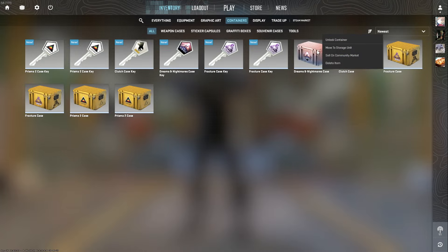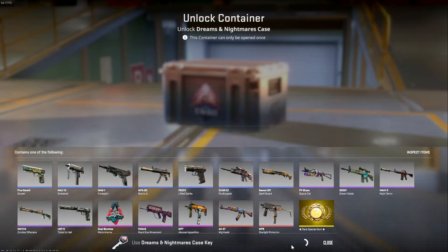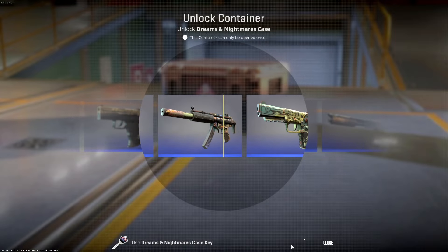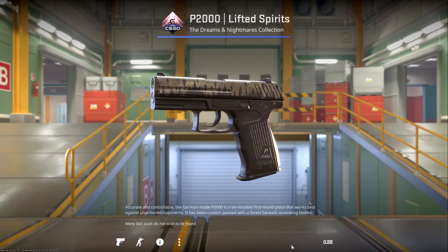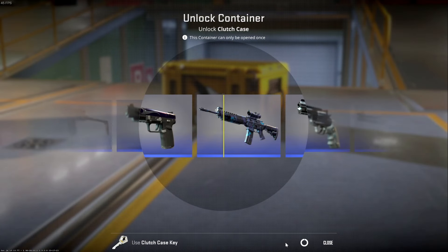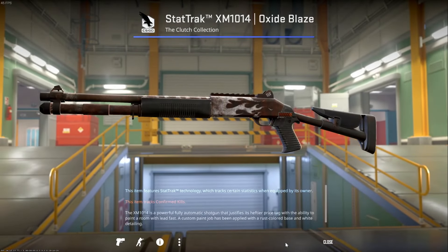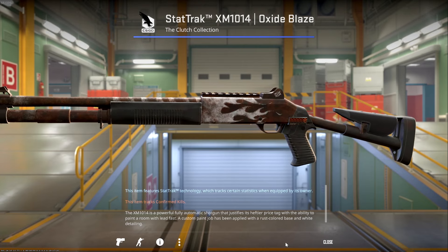Next we have another Dreams and Nightmares — our last one. What are we gonna get? This just reminds me why I don't go to the casino. We got the P2000 Lifted Spirits. Got interrupted by package deliveries — I got chipped. We got the StatTrak XM-1014 Oxidized Blaze.